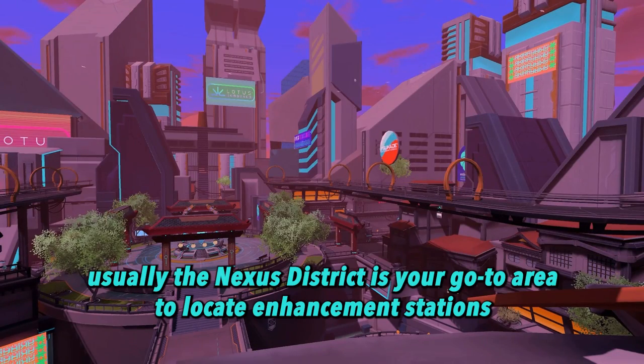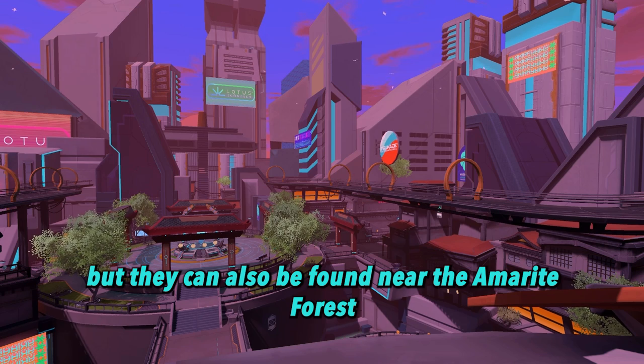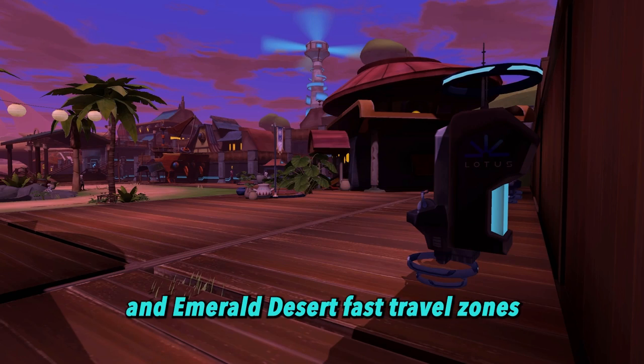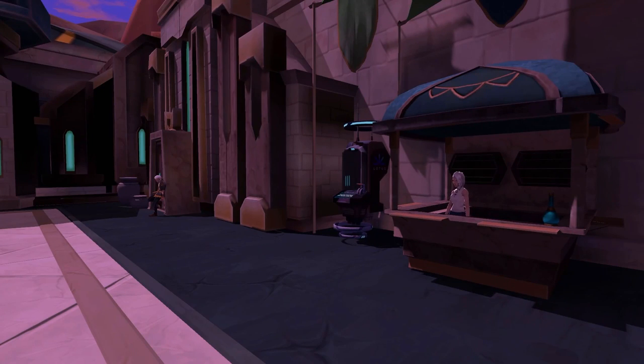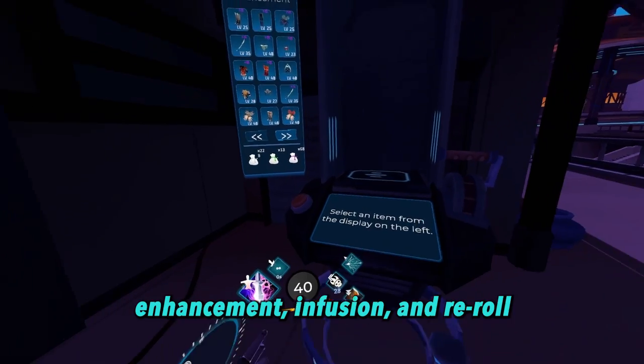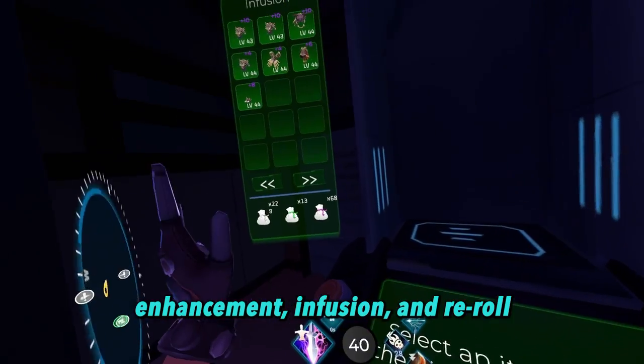Usually, the Nexus district is your go-to area to locate enhancement stations, but they can also be found near the Amorite Forest, Obsidian Fortress, Radiant Coast, and Emerald Desert fast travel zones. The station currently has three modes: enhancement, infusion, and reroll.